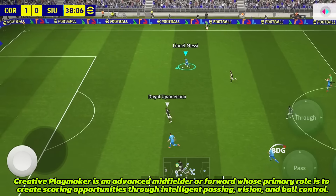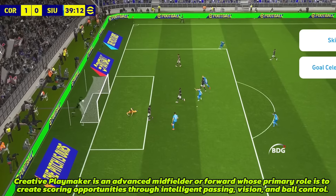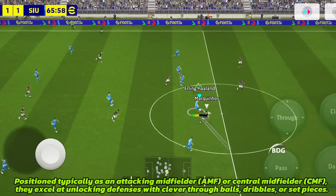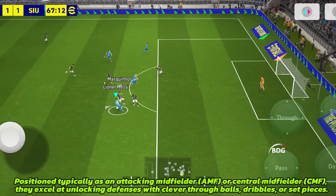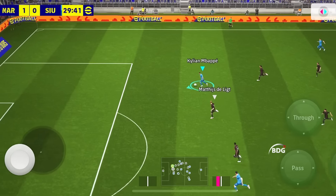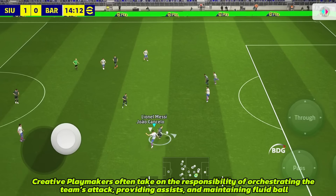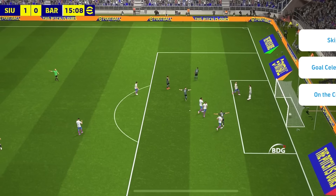Creative playmaker — an advanced midfielder or forward whose primary role is to create scoring opportunities through intelligent passing, vision, and ball control. Positioned typically as an attacking midfielder (AMF) or central midfielder (CMF), they excel at unlocking defenses with clever through balls, dribbles, or set pieces. Creative playmakers often take on the responsibility of orchestrating the team's attack, providing assists and maintaining fluid ball play.